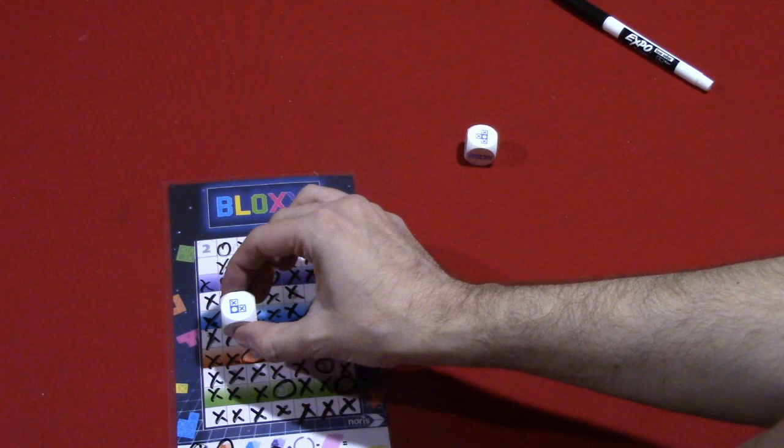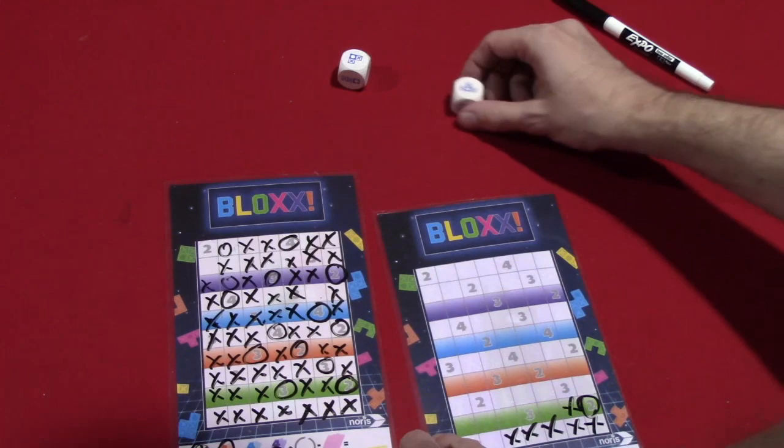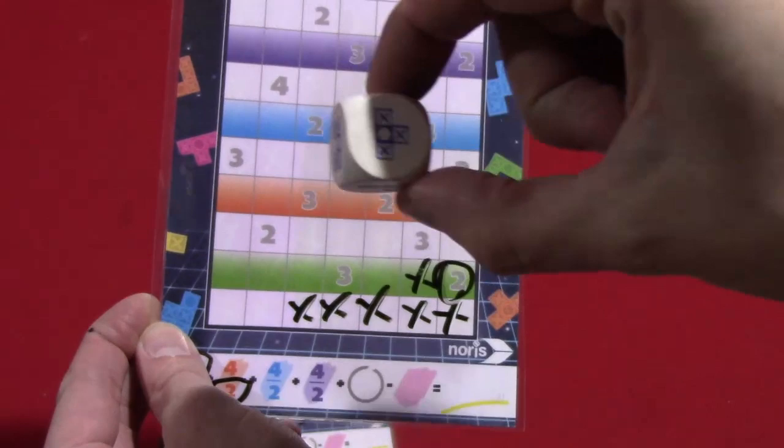I should note that as you're slotting these markers into your grid, you are not allowed — unlike the video game Tetris — to slide them over. So for example, if I was back on this one and I drafted this shape here...